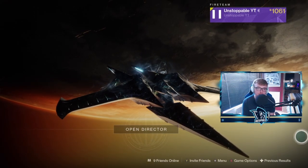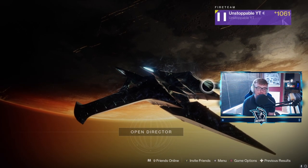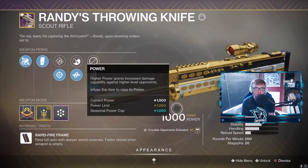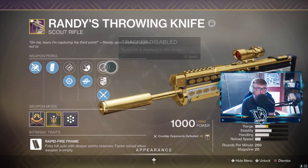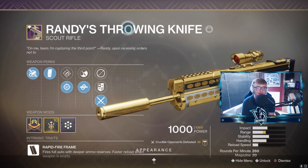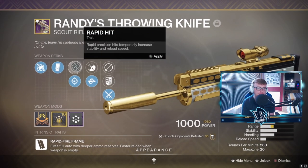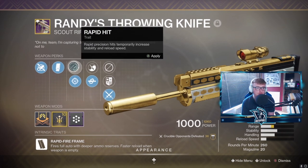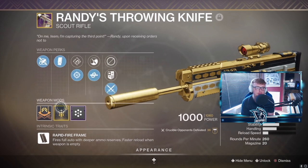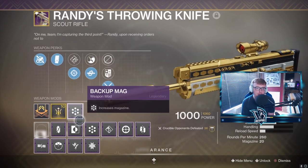Hey guys, welcome back to a new video. Today I'm going to be testing out one of the best scout rifles in the game in my opinion. I've not tried this out in a very long time, but we managed to get it like a year ago and a lot of people have been requesting it. We are trying out Randy's Throwing Knife — it comes with fluted barrel, extended mag, and you have quite a few choices. For me I prefer snapshot and kill clip, and it does come with a max range masterwork. We've put a backup mag on this as well.